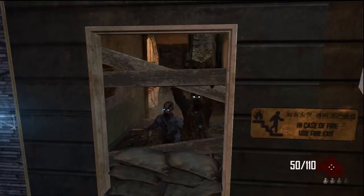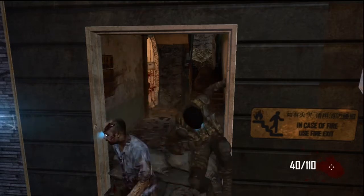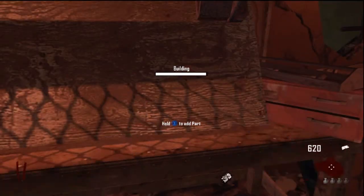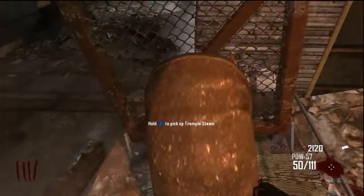Hey, what's going on guys? Welcome back to another video. Today I'm gonna be showing you how to get inside the zombie spawn on the map Die Rise. All you really need to do is get a trample steam, and if you don't know how to build one just search it up on YouTube, it's not that hard. Once you get your trample steam, come up right where I am, right outside the spawn, and place it right next to this wall.